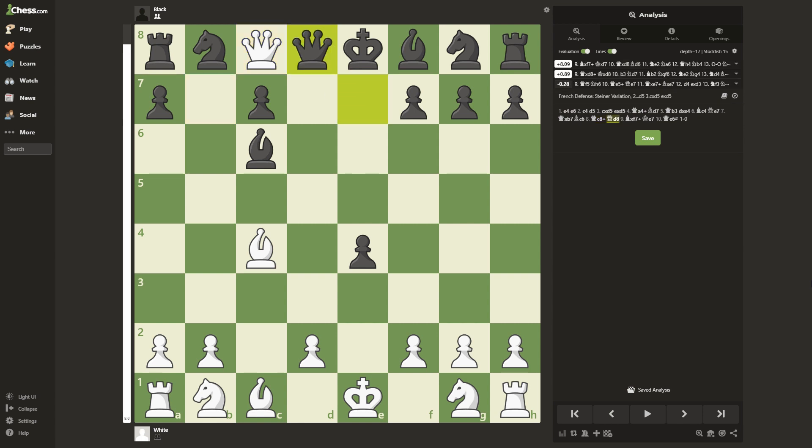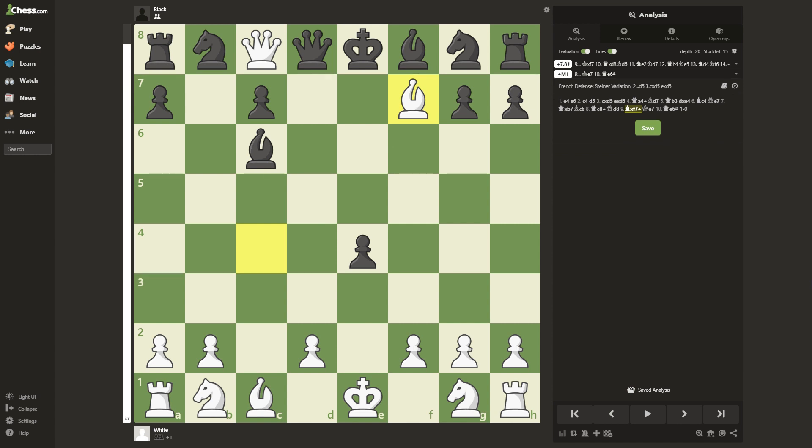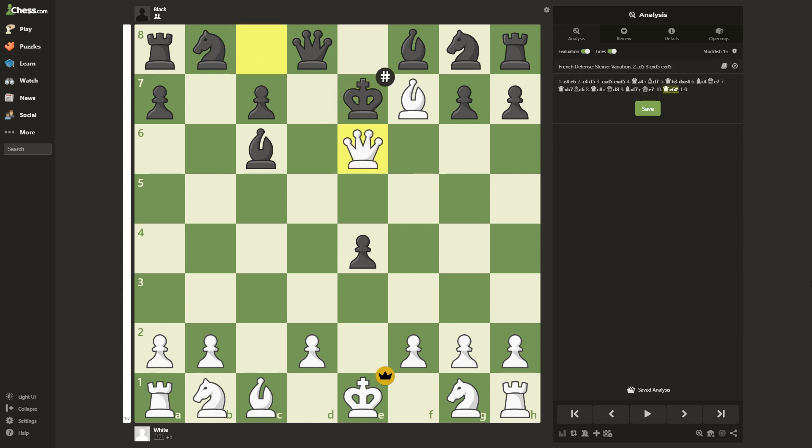Now we can take on f7. Black will notice the king has to protect the queen and move to e7, but here we can finish the game off with Qe6, checkmate. There you go, a checkmate in 10 moves against the French defense. Thank you for watching, and may the traps be ever in your favor.